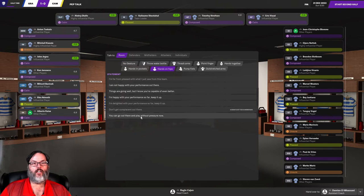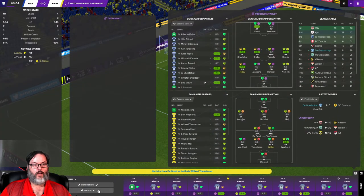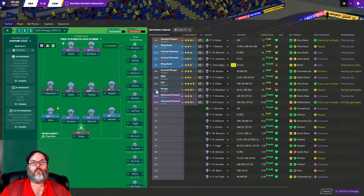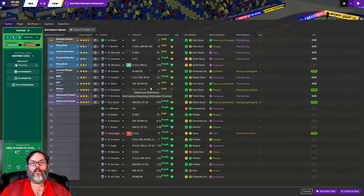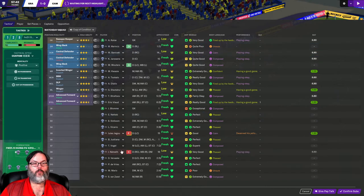I'm going to demand a little more from the team — things are going well but I know they're capable of better. One player is doing poorly so let's sub him off — that's going to be Jagu. We'll bring Wouders on for him. Everybody else is playing well, so let's also rest Nemeth — we'll bring Marichick on for him, because we have a game in three days I need to be planning for.